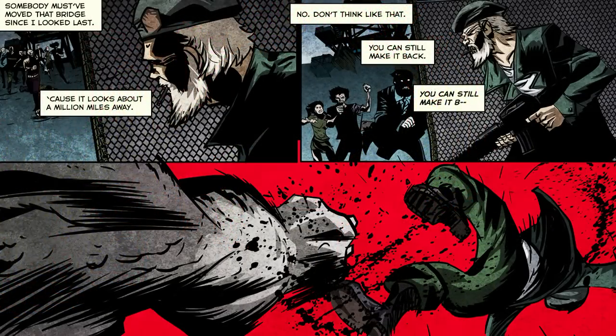Its method of attacking is by using its massive arms to swipe at a target. The impact from its arm would send its victims flying away and falling down. This would aid the tank if the target is in a corner, but out in the open area, this would push them further away from the tank.